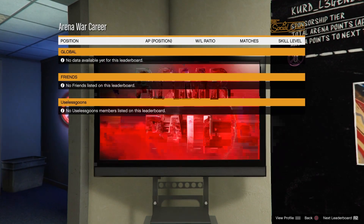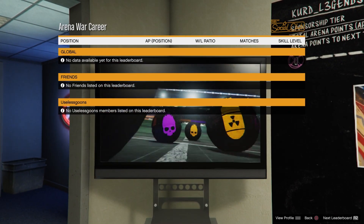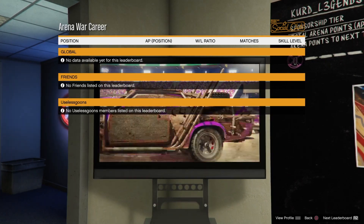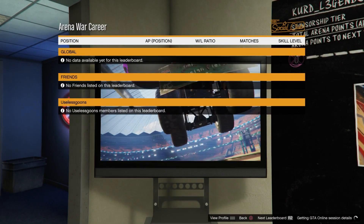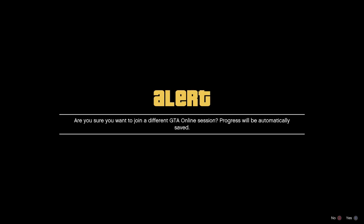Once your friend is in the invite-only session, tell him to start up a tiny number job. Once he does, join him through the party. When he's on a tiny number job in the invite-only session, hit join session — but once you join, don't press anything yet. Just wait on the screen. Tell your friend to back out of the tiny number job, wait a couple seconds, then press X to join session.